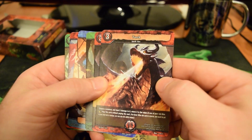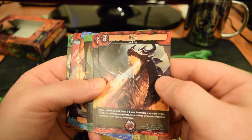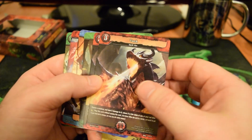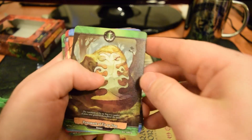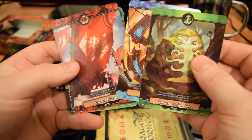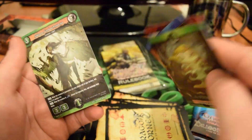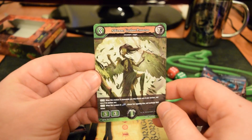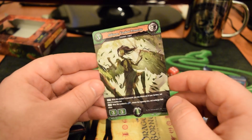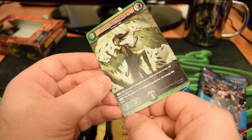Next up, Torch — a 3-cost fire spell. Choose a creature and deal X damage to it, where X is the value of one of your red dice. Has a Fort Burst ability: play this card without paying the cost. Got two of those. And we're near the end here — we've got a green banner card, blue and red. The art on the blue card is especially cool looking. And then at the end, this would be our PR card — the last card in the back is a random PR card, as I found out after doing the Shadow Legion deck. You can tell it's a PR card because it says DB for Dragoborn and then PR next to that.